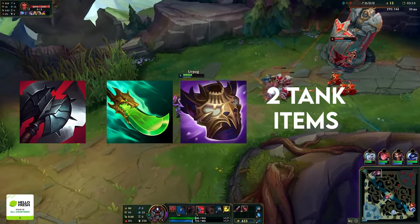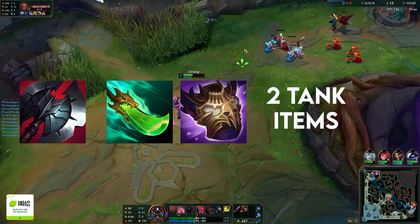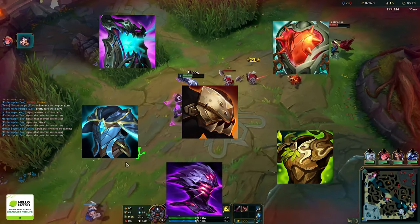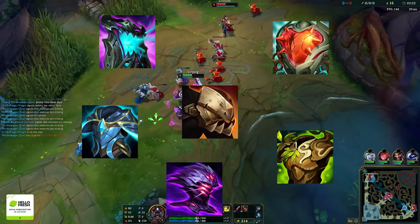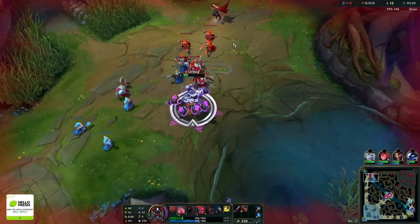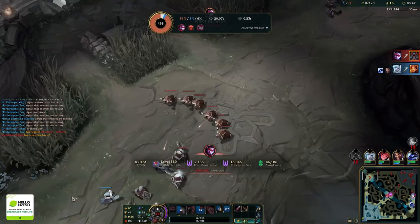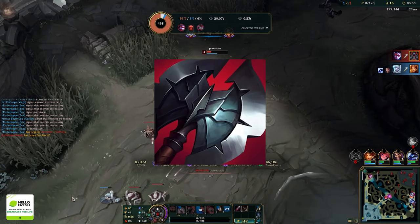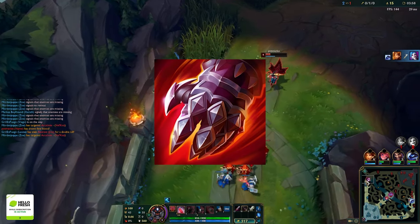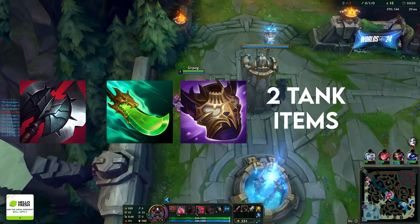The best build path right now is Black Cleaver into Shojin into Overlords Bloodmail, then two tank items. For situational tank items, look at the tier list, but you're mostly looking at Dead Man's, Force of Nature, Warmog's, Unending Despair, Heartsteel, and maybe Jak'Sho if you have enchanters. Heartsteel I only build in a winning position. Shojin is the real big winner and this is definitively the best build path right now.